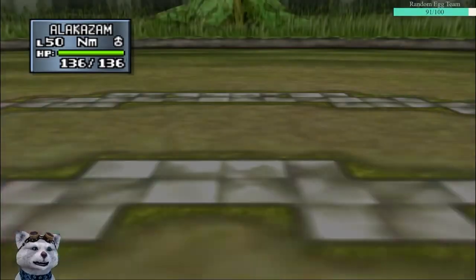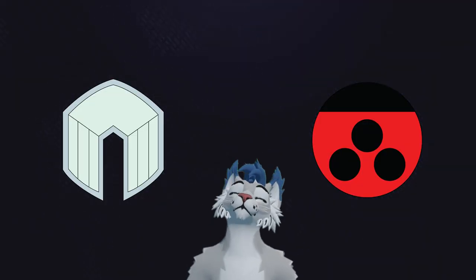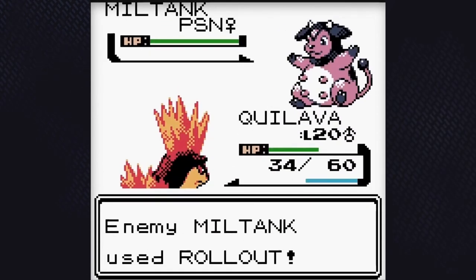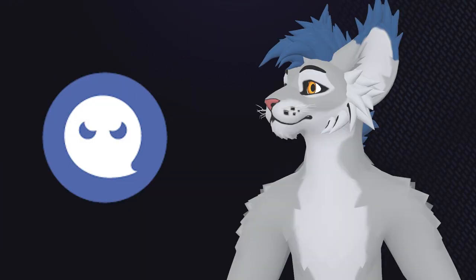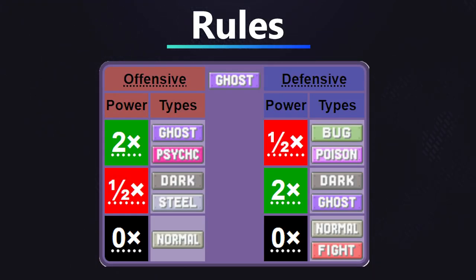I actually wound up bringing Alakazam and his previous evolution, Kadabra, since it had access to Psychic. You can tell the movesets are bad when the unevolved form does more damage than its evolved form. Pairing those two with a bulkier third member allowed me to claim badge number two. Things were going smoothly until I hit Whitney. She was notorious in Gen 2 for her Miltank's Rollout, but our first problem is actually with our ruleset. Normal has nothing it's super effective against, so I decided on using Ghost types for this gym.